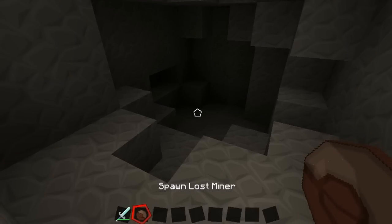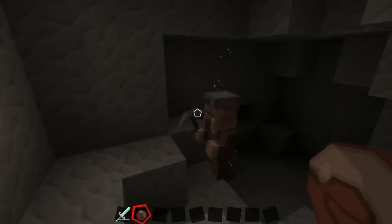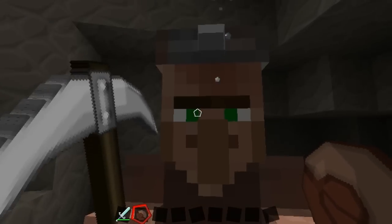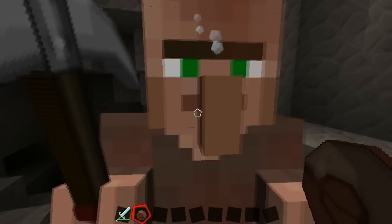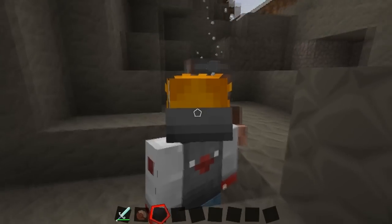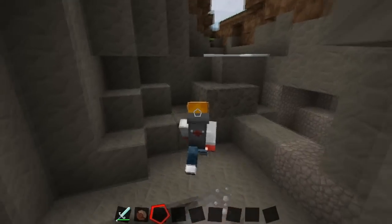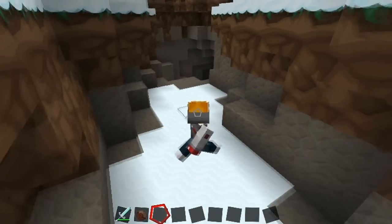Next up we have the Lost Miner. He spawns in a cave underground, technically below Y60 level. He is a Lost Miner and he's crying because he's lost. He will follow you around like crazy — if I try to leave the underground, he follows me, and it's really creepy.